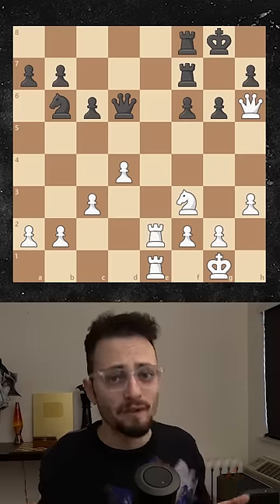And since white is up a pawn, a little bit of an advantage to white again. The computer says white is plus two, which means white's advantage is so strong it's worth two full pawns.